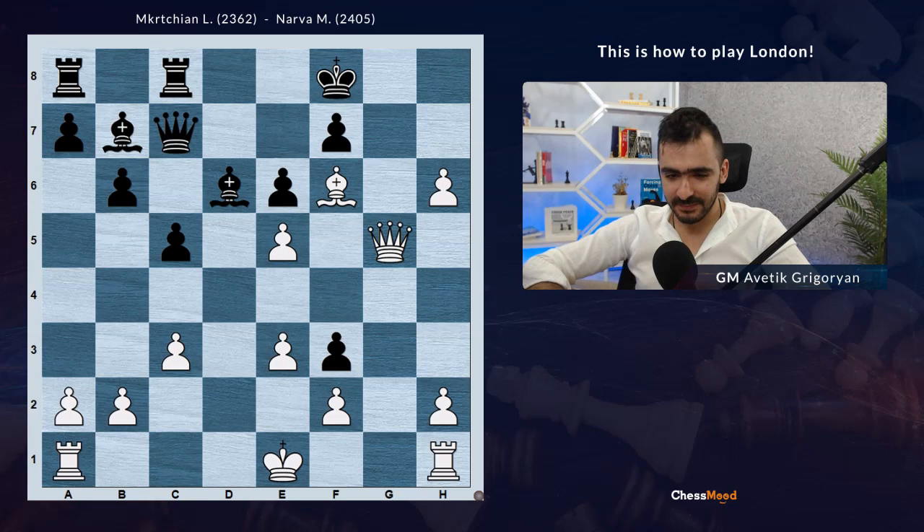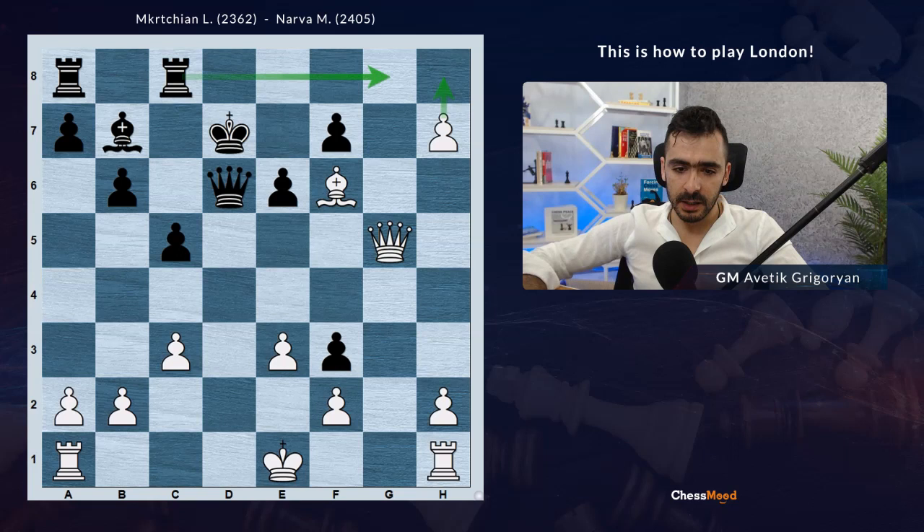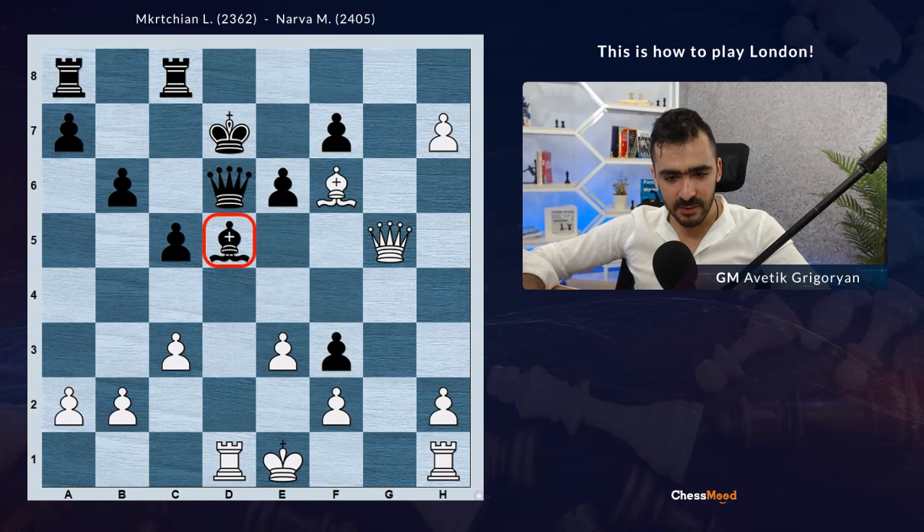Now an additional headache for Black: not only is h7-h8 coming, but also the bishop on d6 is under attack. So the game is practically over. It continued a few more moves: king e8, exd6 winning the piece, then Qd6. Already White is not a pawn down, they have a free attack, and this h6 pawn - which is unstoppable - h7 was played. King d7.